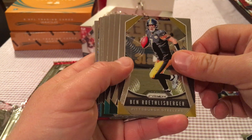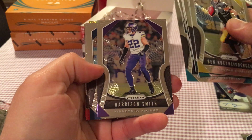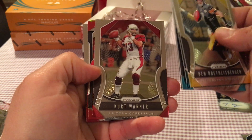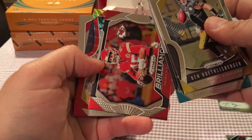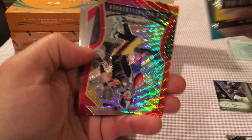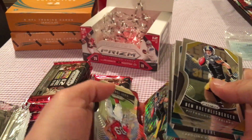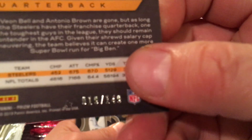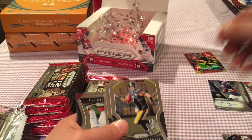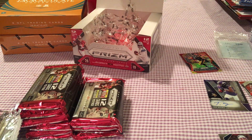Pack two: Ben Roethlisberger, Zach Ertz, Ryan Fitzpatrick, Marquez Valdes-Scantling, DJ Moore, Harrison Smith, Melvin Gordon III, Kurt Warner for the veteran throwback. Got a Brilliance of Patrick Mahomes — one of my favorite up-and-coming quarterbacks. Got a Ben Roethlisberger prism. Of all people to get. Numbered 149. Andy Isabella and Easton Stick for the two rookies. We're not off to the best start, but we'll keep the faith.